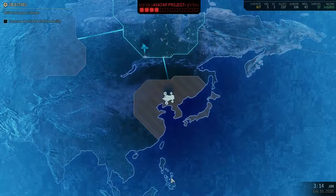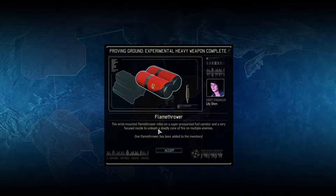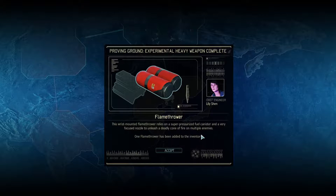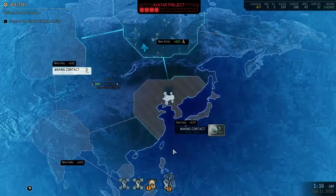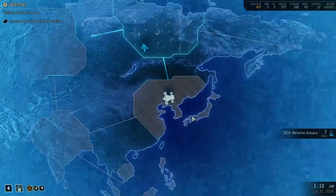Our flamethrower: this wrist-mounted flamethrower relies on a super-pressurized fuel canister and a focused nozzle to unleash a deadly cone of fire on multiple enemies. One flamethrower has been added to inventory — very cool. That does mean we could build other things, but we're out of resources, so we gotta hold on that.